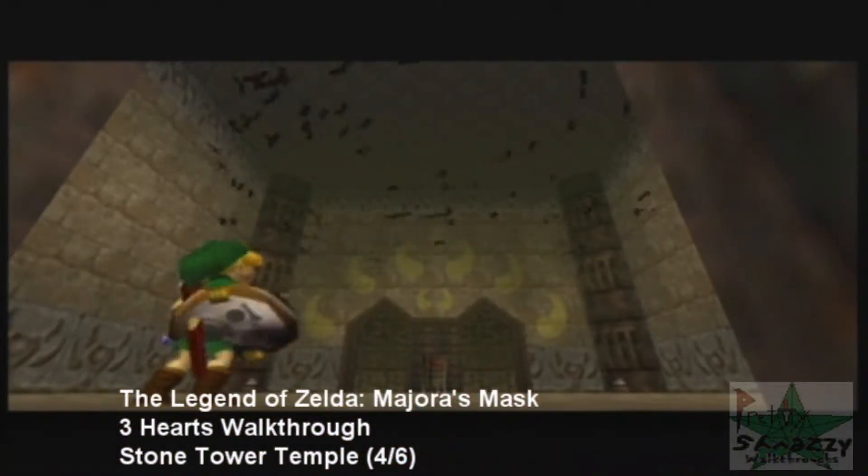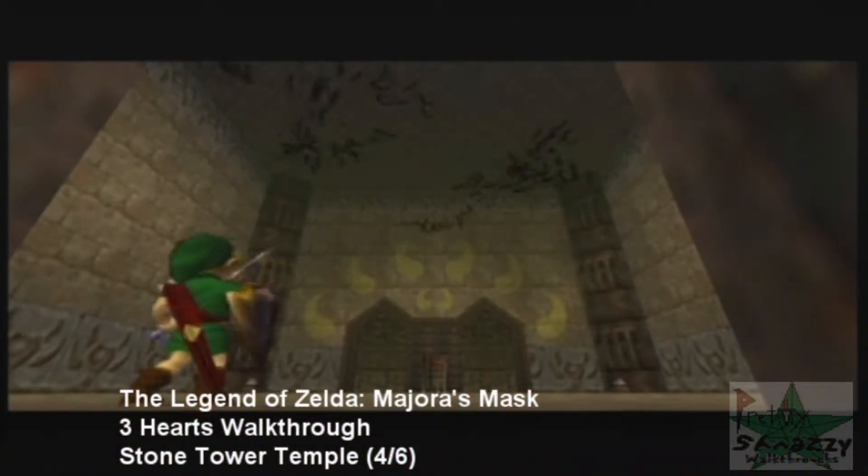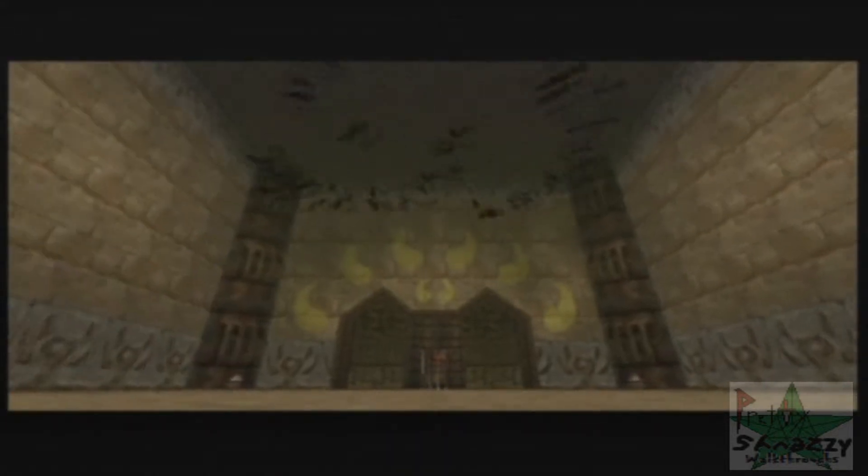Hello everybody, it's Daggo Se, a pretty strange walkthrough of Majora's Mask, Three Hearts, Stone Tower Temple — the flip side still.